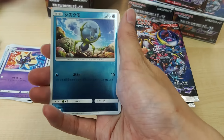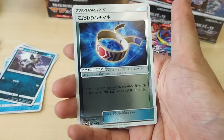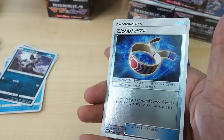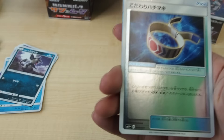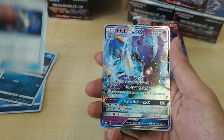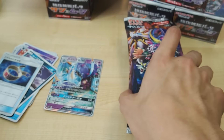Next we have a Spinarak, a Rattata, a Choice Band — yeah, Choice Band — and a Toxapex GX. Not bad, it's a GX card.